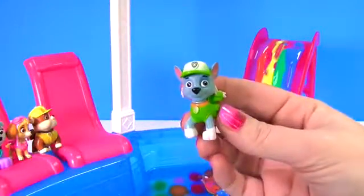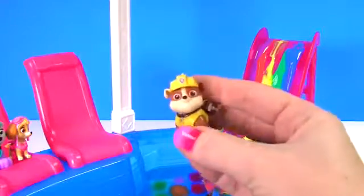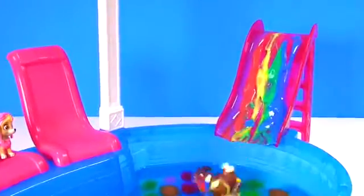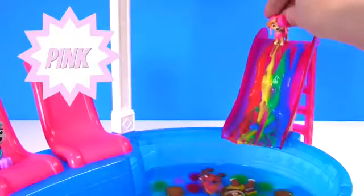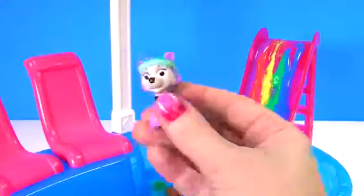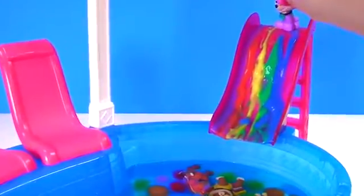Up next we have Rocky — and Rocky wears green. Go Rocky go! It's Rubble on the double — and Rubble wears yellow. Go Rubble go! Skye's up next and Skye wears pink. This pup's not going to fly — she's going to slide! Whoa, Skye! And here's Everest — Everest is purple, and she's going down the slide too!